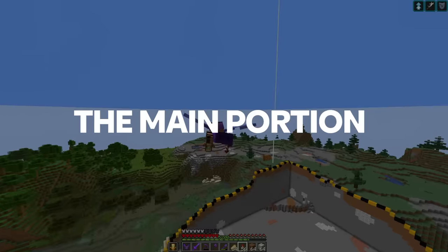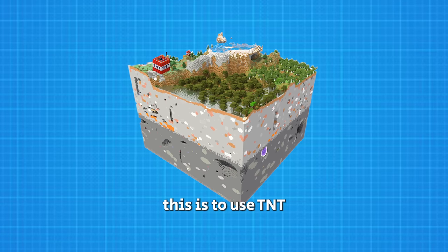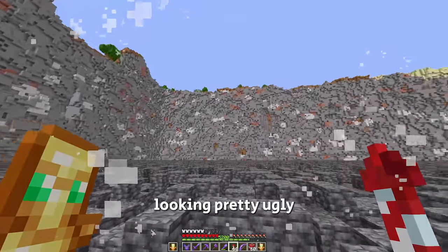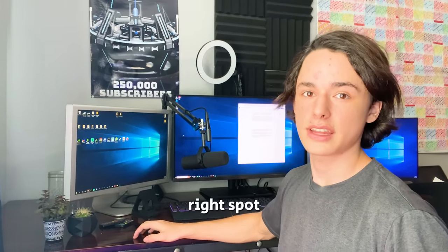Now it's time to remove the main portion — all 2.2 million blocks. Obviously, the best way to remove this is to use TNT. However, when the TNT explodes, it leaves the walls looking pretty ugly. So to fix that, we're going to use a special trick that involves water. But to fully explain it, I need to travel to the right spot.